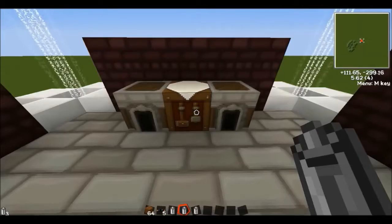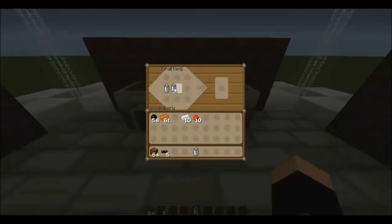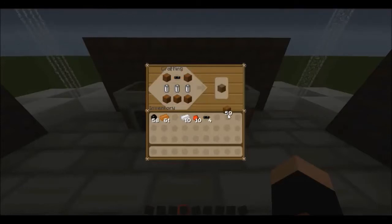With everything shown so far, you can now make the beginning power source: a bat box. For this you need 3 RE batteries in the middle, 1 copper cable at the top center, and then fill the remaining spaces with any kind of blocks. Now you have a bat box, your first power source.